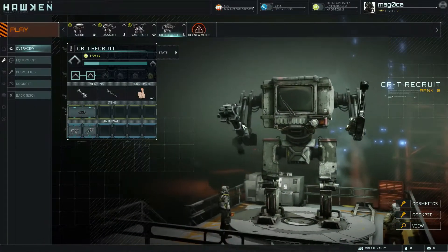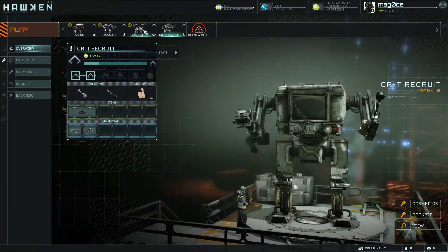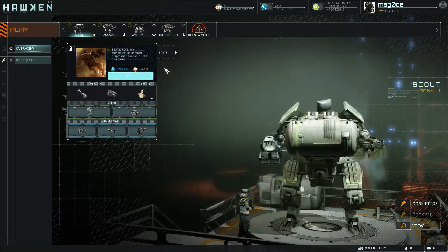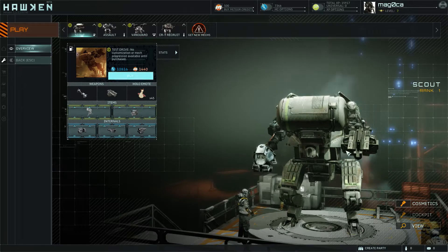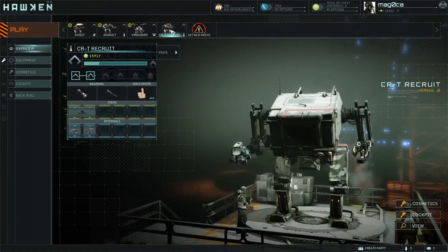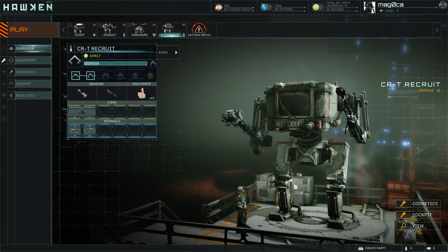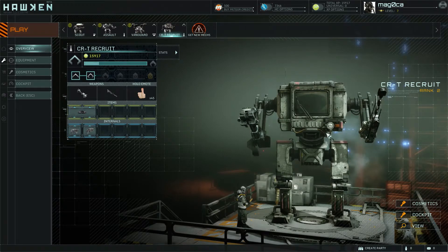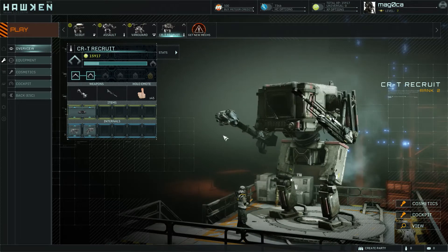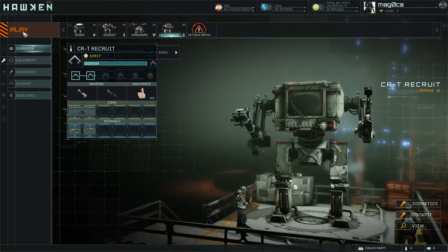So that's the customization. These mechs shown are ones I have to purchase. Each mech has its own specific thing it can do, and no mech is particularly overpowered as far as I've found — they each have their strengths and weaknesses. The CRT Recruit is kind of an all-around: not particularly strong or weak in anything, so it's your good all-around get-you-started guy. If you are good, you can actually do really well in this mech. But let's hop into a game.